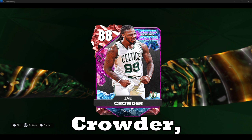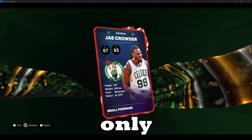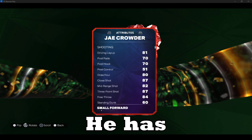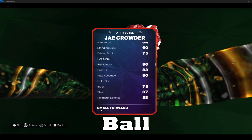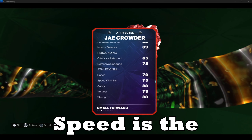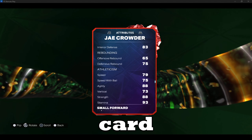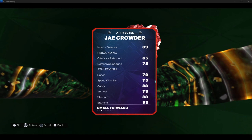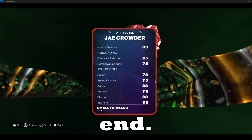At number seven, we have Jay Crowder — Celtics legend. He is only 6'6", which is the downside of this card. He has a great three-point shot, great ball handling, and he is great defensively as well. Speed is the downside, being a 79 overall, but the agility is still an 88, so he does make up for it on the defensive end.